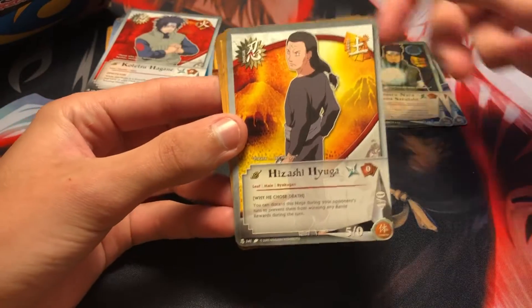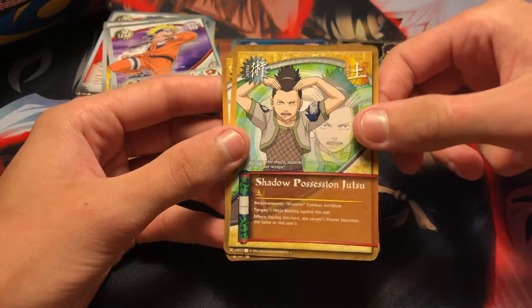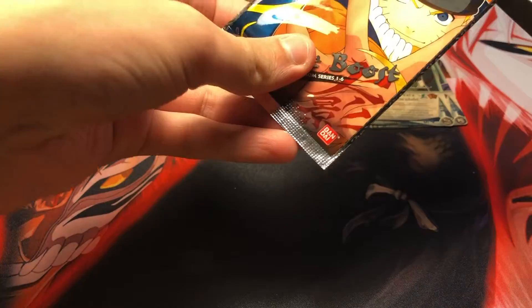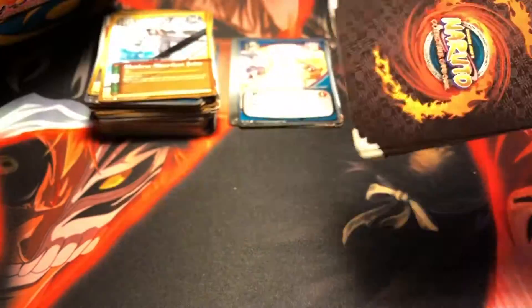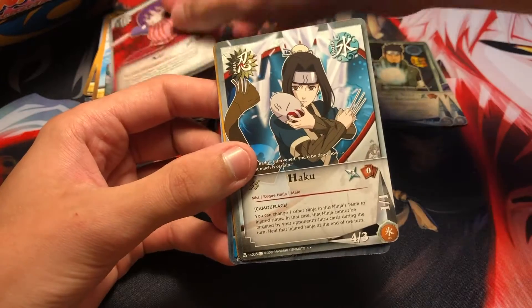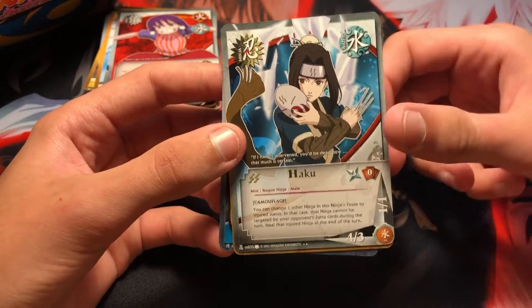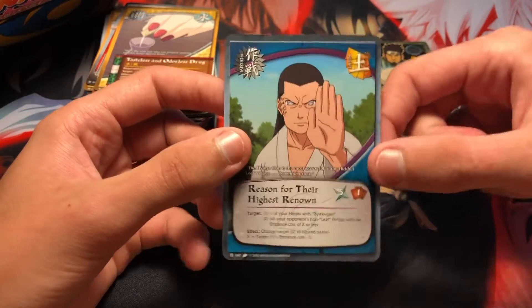Kotetsu Hagane. Hizashi Hyuga. Naruto Uzumaki. Oh, Shadow Possession Jutsu too — that's pretty cool. And Shadow Shuriken Jutsu — really cool. Sakura. We got Ami — that's cool, haven't gotten a card for her yet. We got a rare Haku card — that's awesome, probably one of the coolest Haku cards I've ever had for sure.